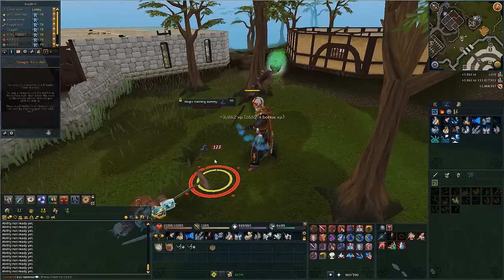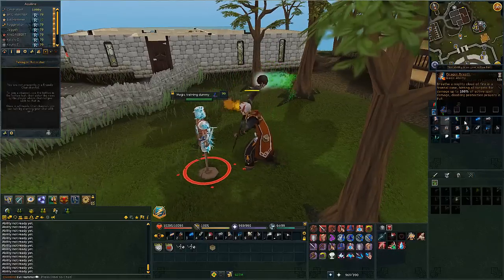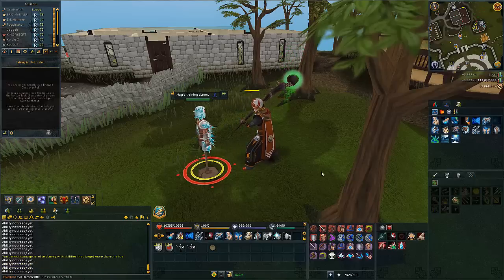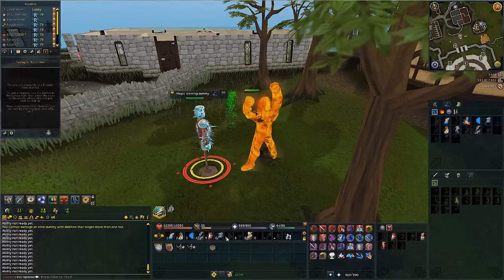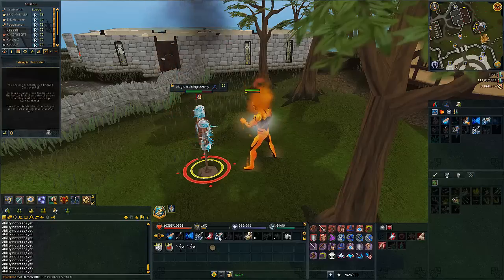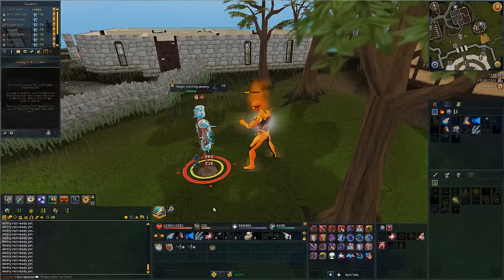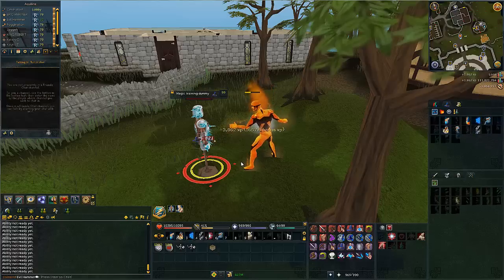I'm doing the mage one so I don't really want to use my runes because I'm a cheap bastard even though I have a bunch of money — I like to keep my money. So go ahead and knock it over this time. It changes the side that you go on. Unfortunately you can't use that ability, which is kind of a pain. I don't want it to go away so I do want to kill it because I'd like my experience.